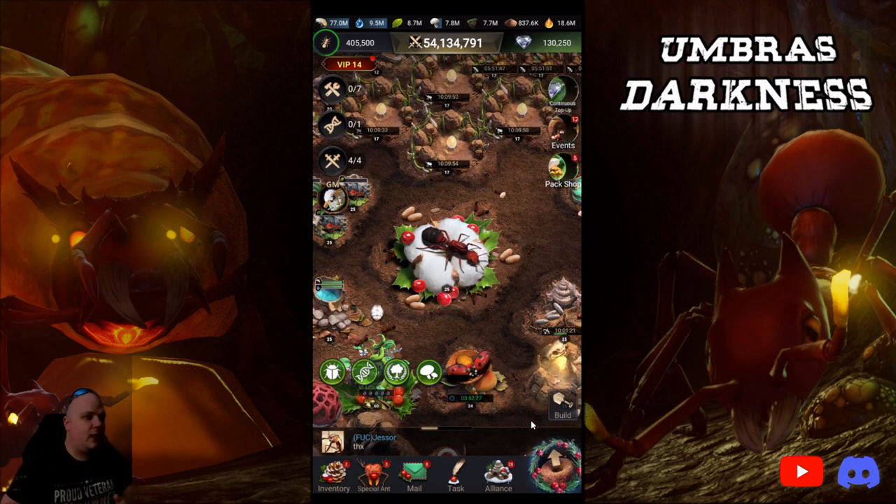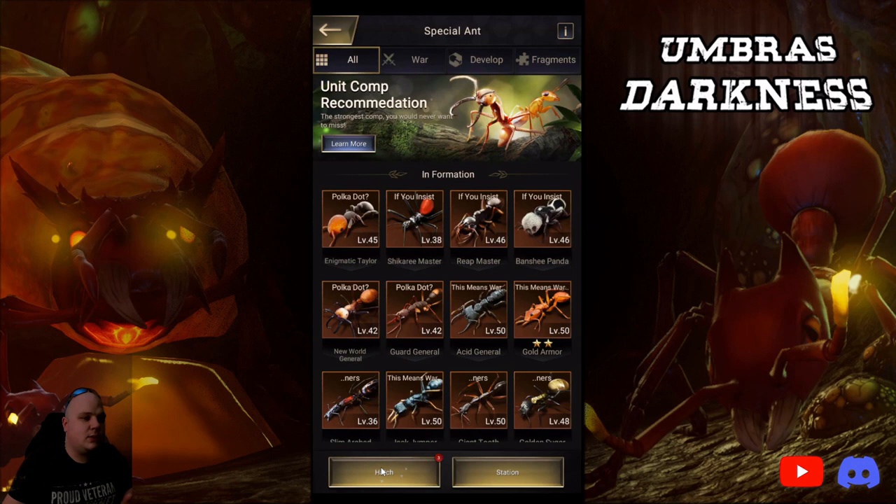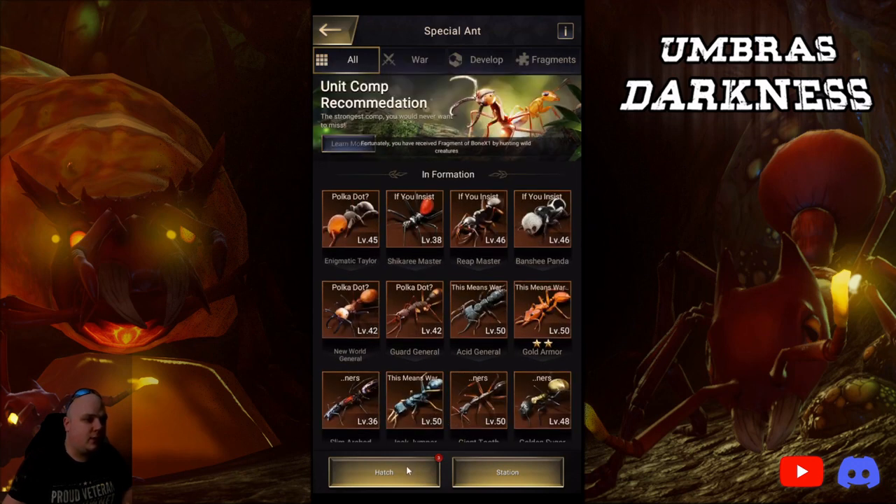Before we get into that, I want to hatch 20 eggs on Naya Cupcake's account. We're on Naya Cupcake's account real quick and I just want to hatch 20 eggs and see what we pull. Remember this account's missing a lot after what happened, so I'm just hoping for good dupes — honestly a Reap Master would be insane.